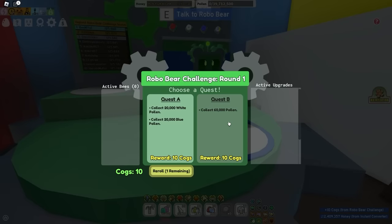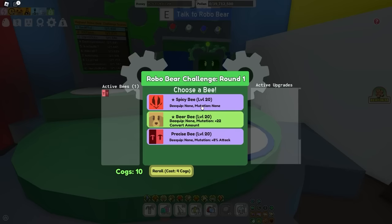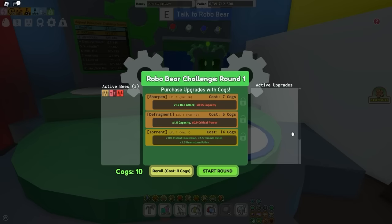So first of all, you see Quest A and Quest B — you have two quests. You have a Quest Reroll, but you'll want to save that for the later rounds. I'm going to choose Quest B just because it is the closest or fastest thing I can complete. And I'll tell you about purchase upgrades, because purchase upgrades are very important — it's the most important thing in the whole challenge.